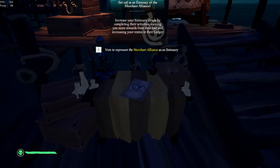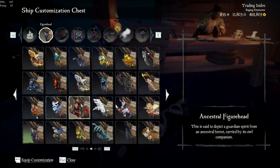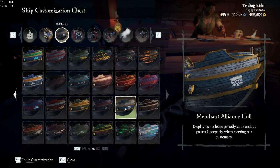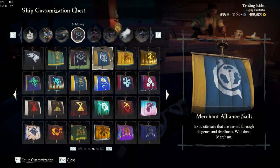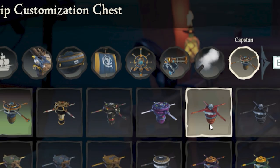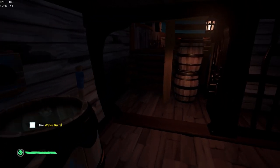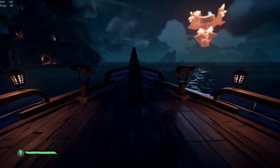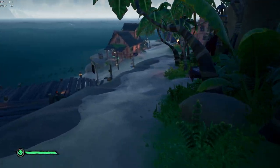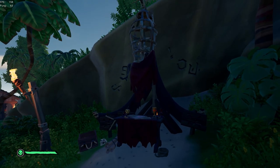Next up for the Merchant Alliance — exact same thing. Raise the emissary, buy the costume, head over to the shipwright cosmetic box, put on the exact same cosmetics you see me running here, then go put on your costume and you should be done.